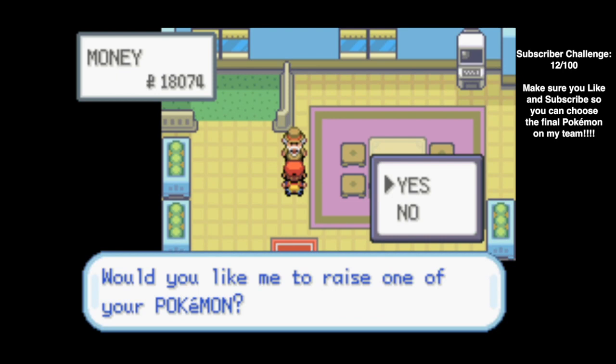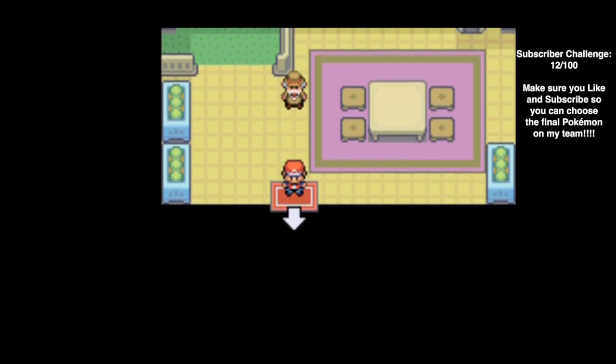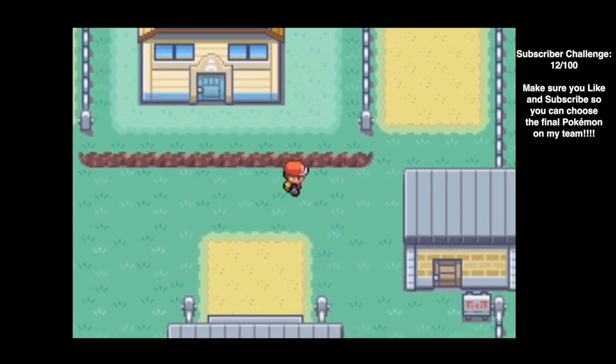We head into the daycare center building. This guy will raise your Pokemon and charge 100 Poke Dollars plus 100 more for each level gained. It's great for training lower-level Pokemon without doing it yourself — if you have the money. However, he raises them on his own and might delete moves you want to keep or teach moves you don't want. Before leaving a Pokemon in the daycare, make sure you know your Pokemon's moveset and when it learns new moves by leveling up.